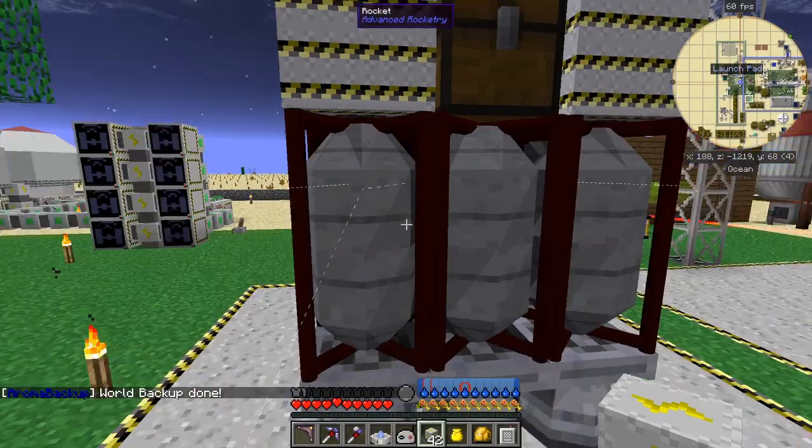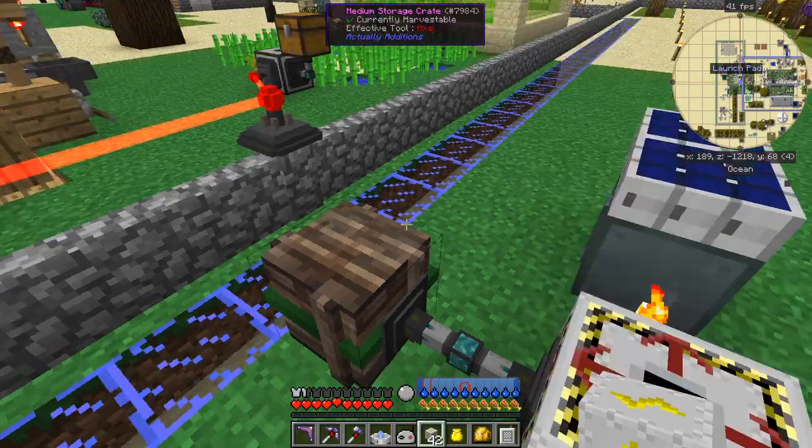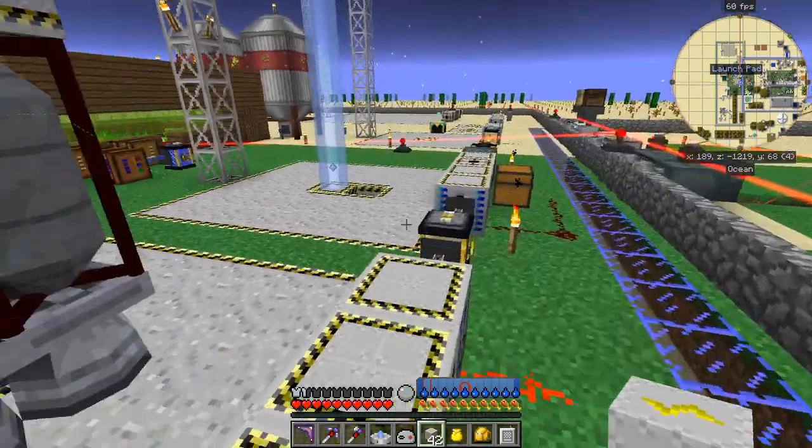The rocket is now empty. Let's put that last block of cobblestone in and sort that around. So let's have a look at how I did that.